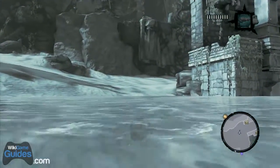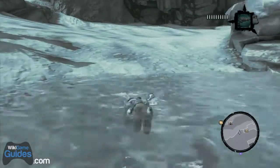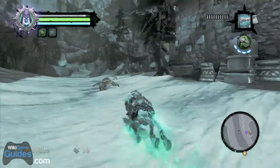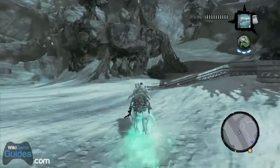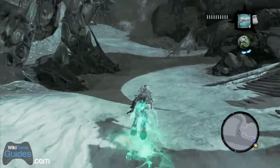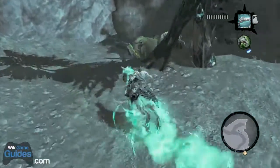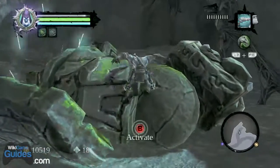Then head — I believe it's south on the map. There's no cardinal directions on that little mini-map, I just noticed — that's unfortunate. Turn right and then head up this hill and you'll see the first limb. I think it's his leg actually is the first one, not that it really matters. Just walk up to it and hit activate.